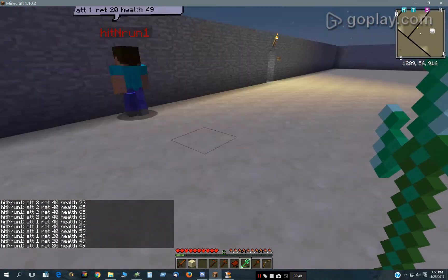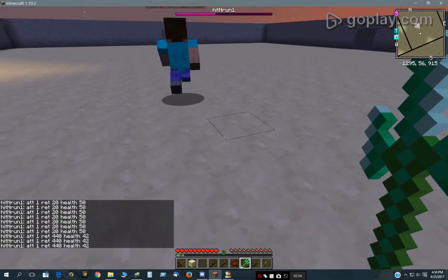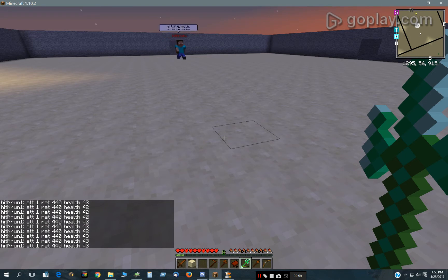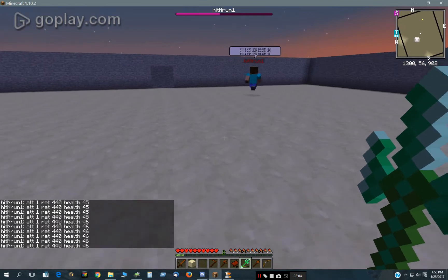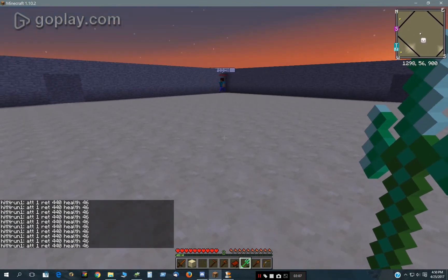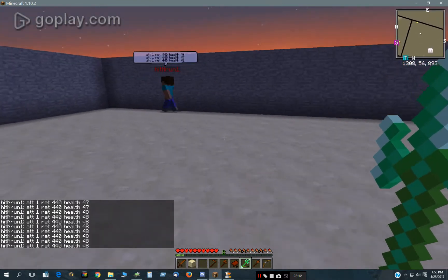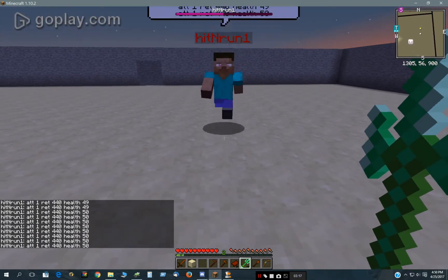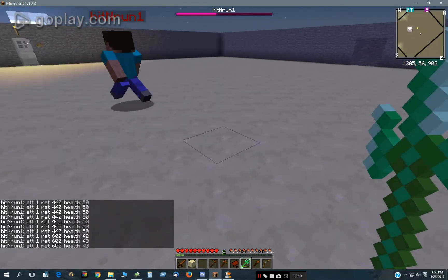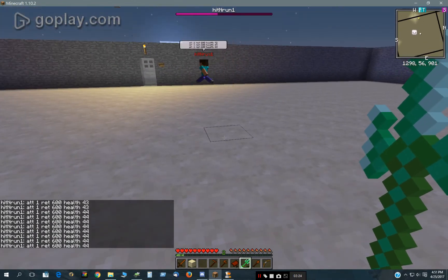So what I do is when his health drops below 50, as you can see the number went up to 440 — that's how many ticks he's going to stay away from me. When it's under 50 he will run away further, and actually it will take more — he will only take one hit when he runs away. I'll show you this here in a second.